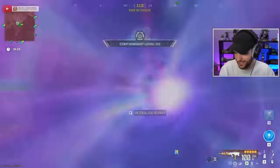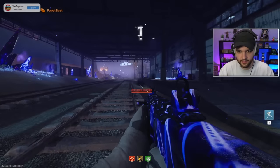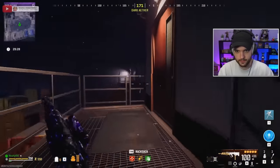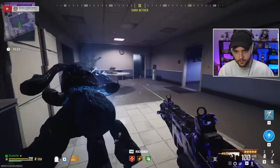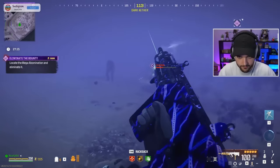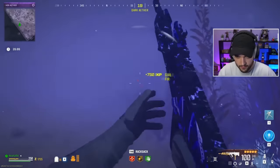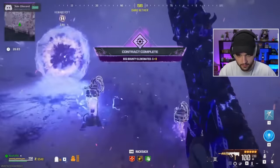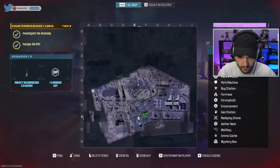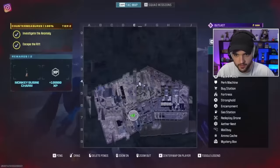Once you enter the dark ether rift, you'll be completing three different contracts around the map. The first is basically directly behind where you spawn — head into this warehouse, go up to the second floor, and find this bunny. This activates an HVT contract with three different possible spawns: I got a mega abomination in my first game and a mimic in my second — it's basically random. Head to the location the marker tells you, kill it as fast as possible, and you get the rewards.